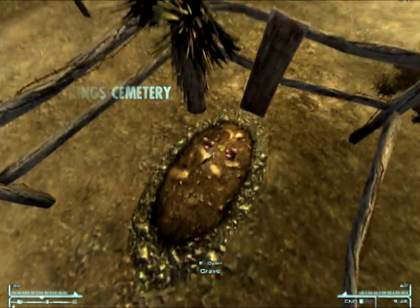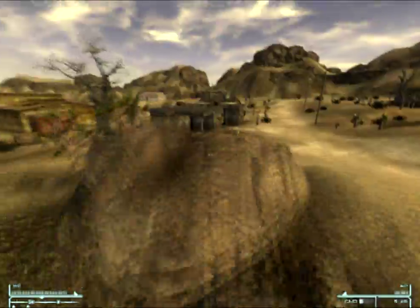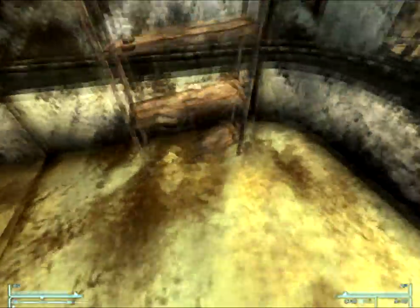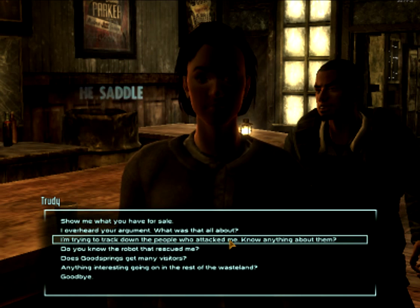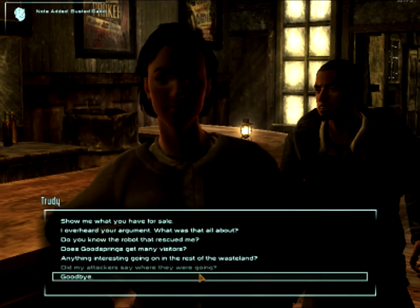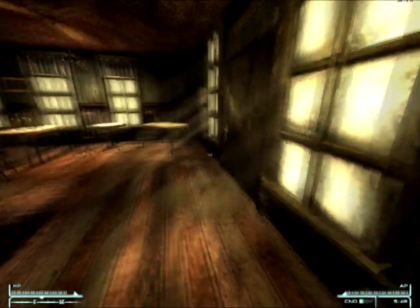Coming up here is always a good idea — you'll have to come here later if you continue the tutorial anyway. There's a rock flower, and that's pretty much the only one in a mile radius. The other ingredients for Sunny's survival thing are over at the schoolhouse; there are a few Xander roots out at one of the doors. After you finish the Sunny tutorial, you want to go talk to Trudy and ask about the people who attacked you. For a little bonus, you can mention the radio after she brings it up, so you can fix it for her and get some experience and caps — potentially 20 if you pass a barter check.